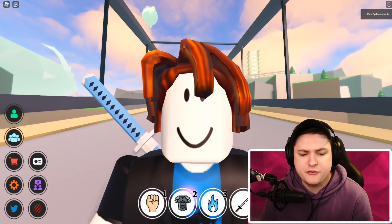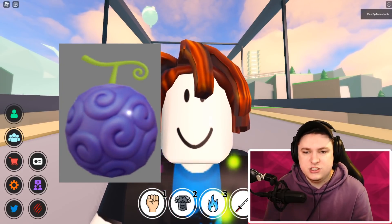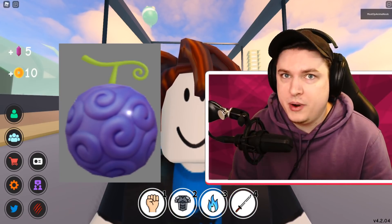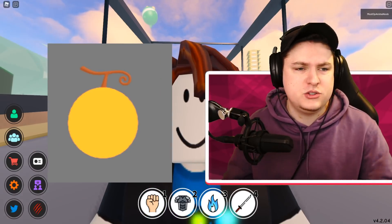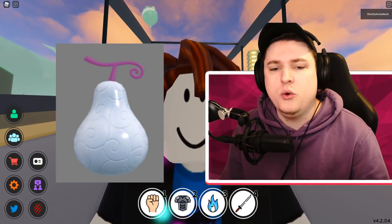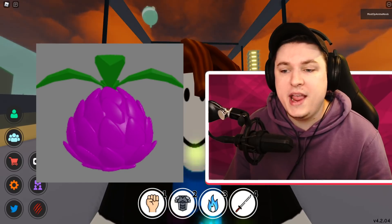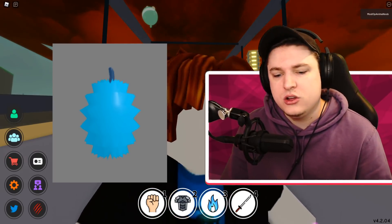Let me quickly go over the fruits you're looking for — which are the best and which are the worst. Starting with the worst: first up we have the Rubber Fruit, which is the worst one. The rarity is one out of seven, so you have a one-in-seven chance for any specific fruit to spawn. Then the second worst is the Explosion Fruit, then the Thunder Fruit, then the Quake Fruit. After that is the Dark Fruit, which is like an average good fruit.